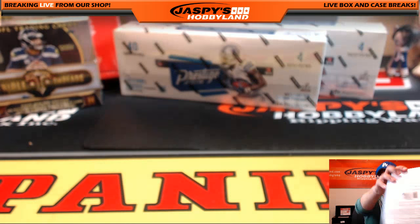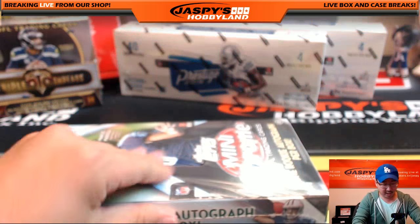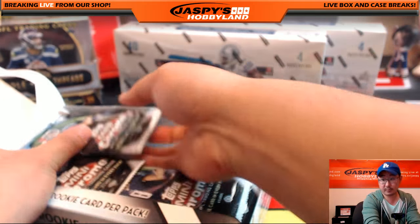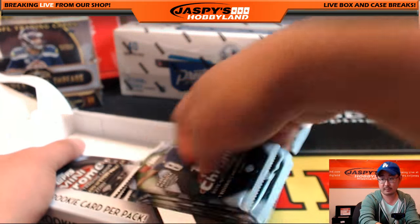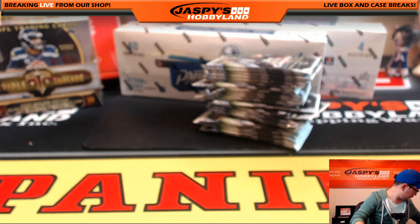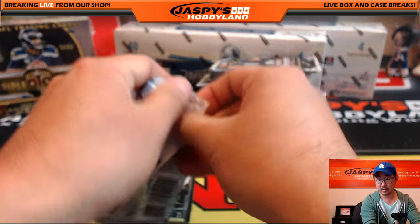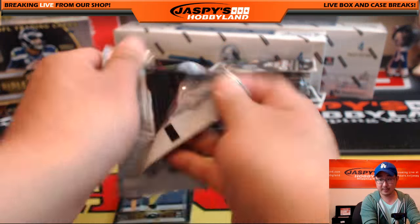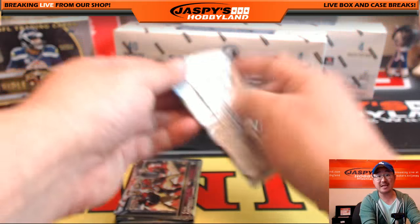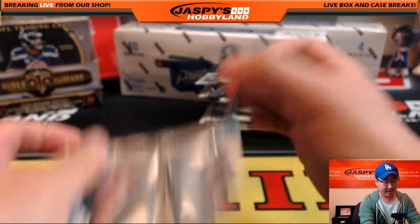Why don't we do some Chrome Mini. We're looking at one rookie autograph per box and all the mini parallels tend to be lower numbered, which is pretty cool. After this, coming up next will be a one briefcase break of Flawless Baseball - random hit break, already filled up, and we'll be coming up right after this.